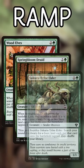Are you playing a creature deck? Then you'd better be jamming Wood Elves, Spring Bloom Druid, and Sakura Tribe-Elder. They all increase your creature count while being reliable and repeatable, especially in recursive graveyard decks.